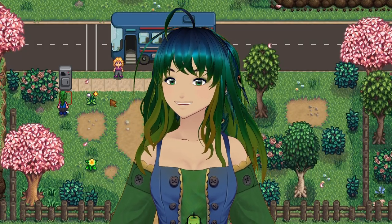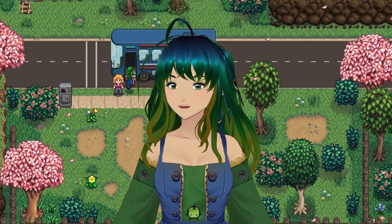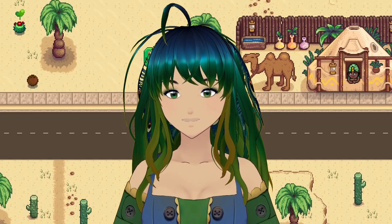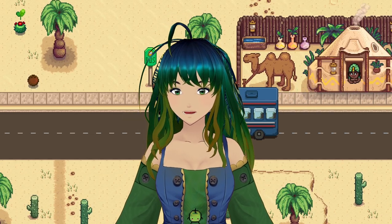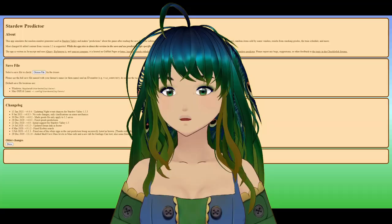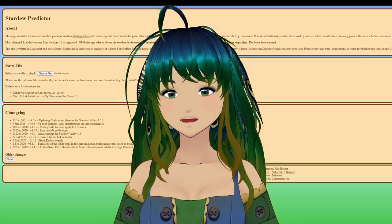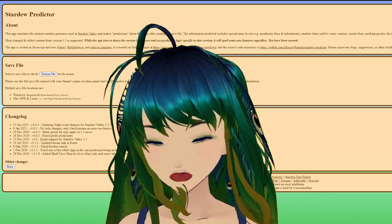In Stardew Valley, there is a lot to keep track of, but wouldn't it be nice if you could predict some of the things that were going to be sold, such as the shirt Sandy has available before making the trip all the way out to the desert to see? With Stardew Predictor, you'll be able to know some of the items being sold at various shops, as well as so much more.